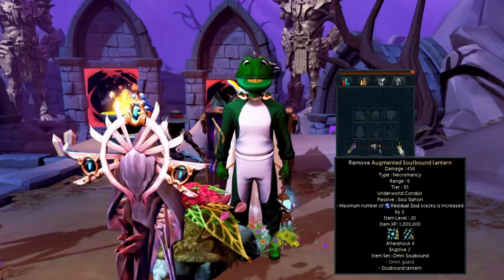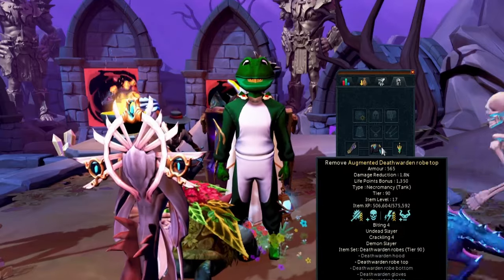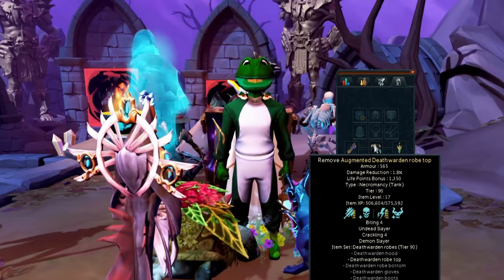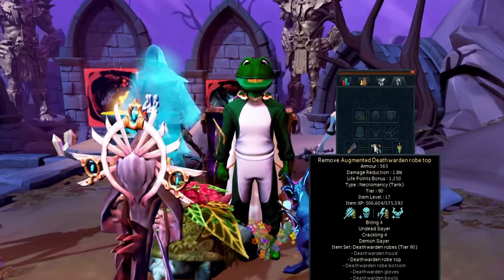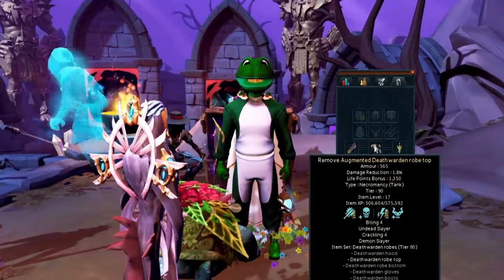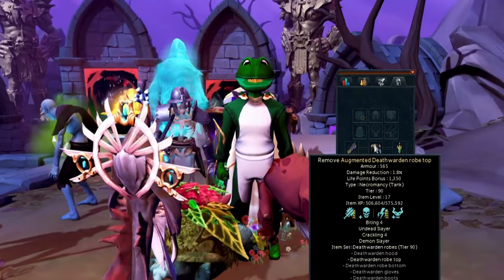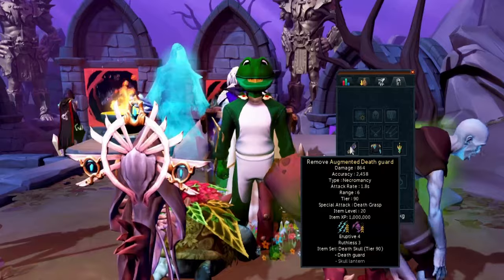For the Off Hand perk, it's just your standard best-in-slot — Aftershock 4 is really all you need. For the Death Warden top, we have Biting and Crackling, which are both really good. Crackling Relentless is better, but I didn't want to swap the perks on my Death Warden top since I have this for the Eraziel method. With Crackling, I did use the Demon Slayer perk, which is really important for this method — much like the Eruptive Ruthless combo, it boosts your damage just high enough, especially with the Tier 90 weapon, to get over the threshold where you never die.